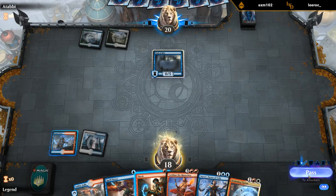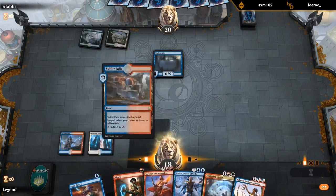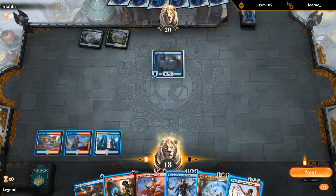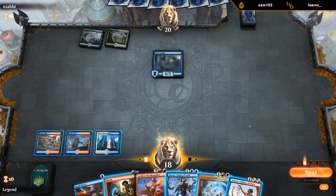Opponent plays Wall of Mist — so we're playing against the Bant Walls deck. Shock isn't a great removal spell against a defender deck. I would like to keep up Spell Pierce for a potential High Alert from the opponent. If we play Saheeli and our opponent plays High Alert, they get to kill Saheeli, which would be pretty bad. We could play Narset so at least we get some value, or just keep up Spell Pierce and Shock.